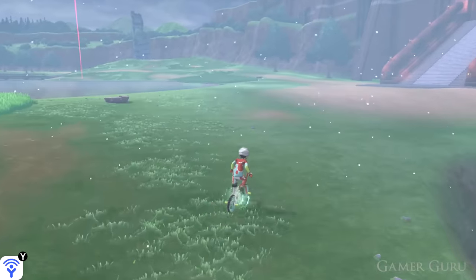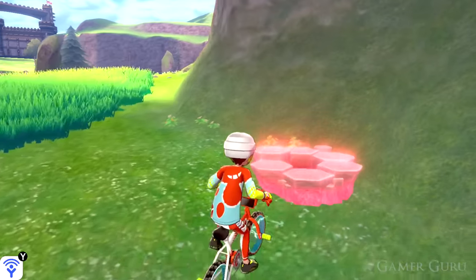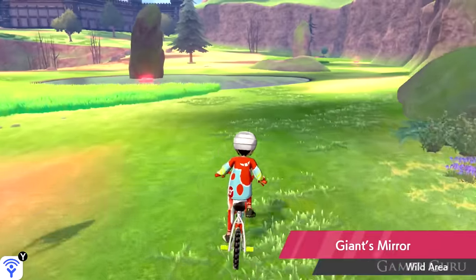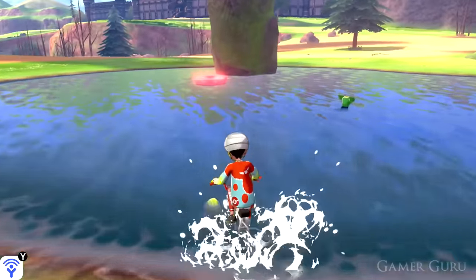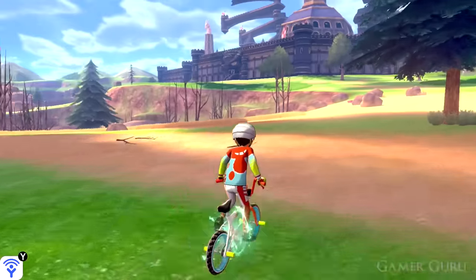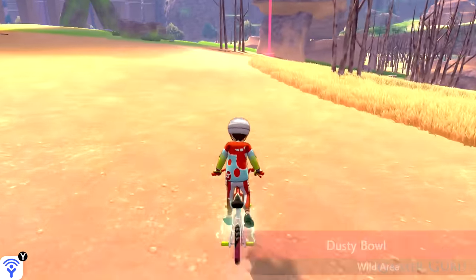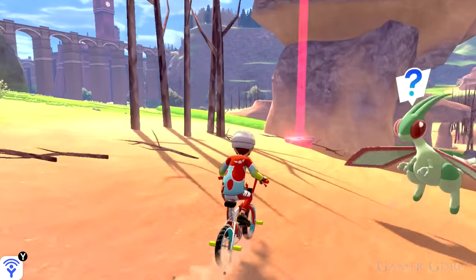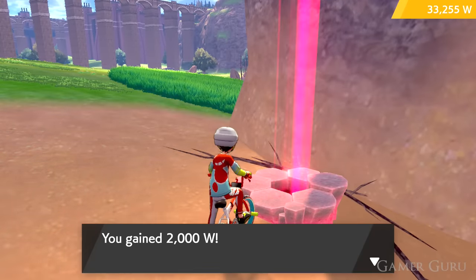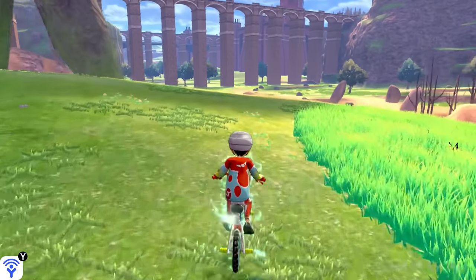Don't waste too much time farming watts before you get to the end of the game. If you do come across dens while progressing, definitely collect watts as they're useful early on for things like evolution stones from the Digging Duo, fossils, bike upgrades, and purchasing more moves. But once you're in post-game and have defeated the champion, farming watts becomes much easier — empty dens grant 200 watts and dens with raids give 2,000 watts, making early-game farming largely obsolete unless you specifically need something before then.